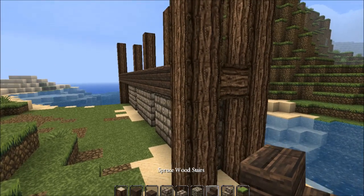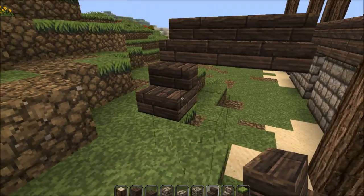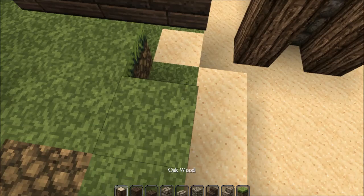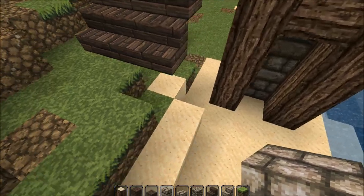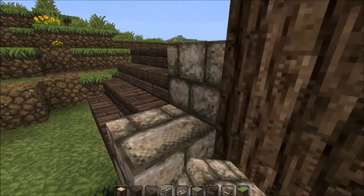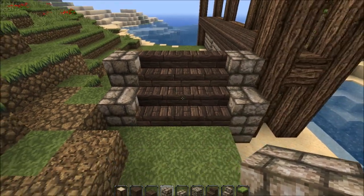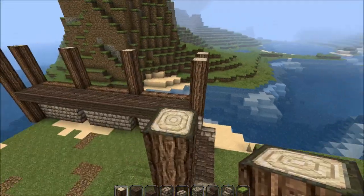We're going to do three stairs like this - one, two, three. We'll just get rid of this. We're going to do three stairs on your side - you don't have to put it on this side but wherever you're building. We'll put some grass here to make our job easier. Then next to it we're going to have our log going up, equal with these.